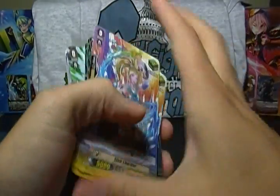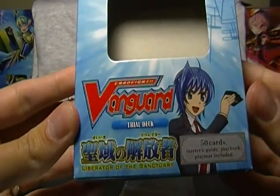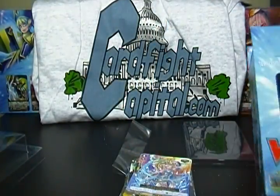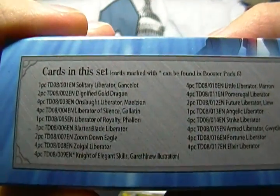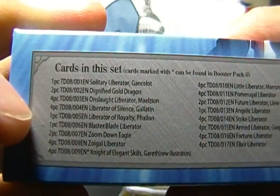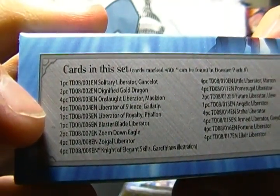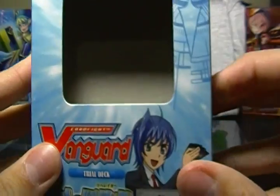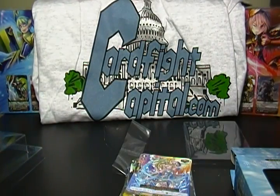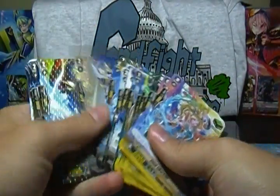So that is a look at TD-08, Liberator of the Sanctuary — the Gold Paladin Liberators. The key one-ofs are Solitary Liberator Gansalat, Liberator of Royalty Phalon, and Blaster Blade Liberator. If you want four of any of those in a deck, you're going to need four trial decks. It's hard to find singles for these online, and it's not really cost effective for most places to do singles.